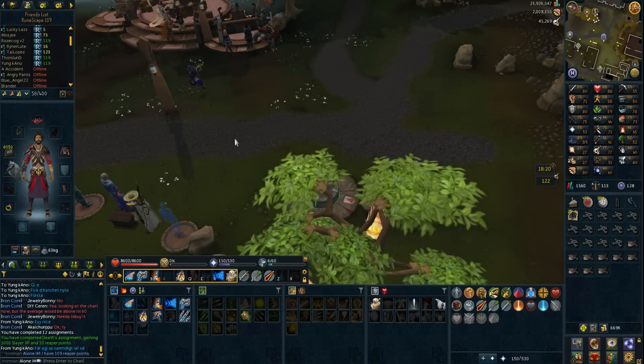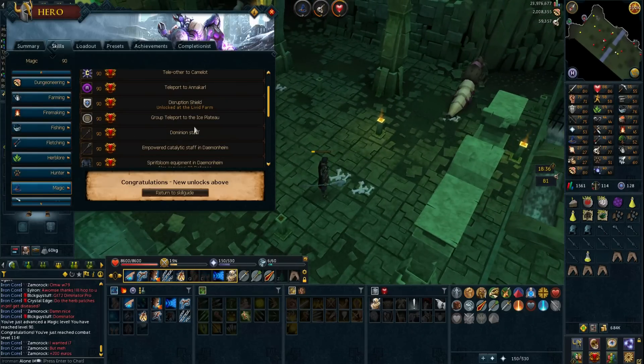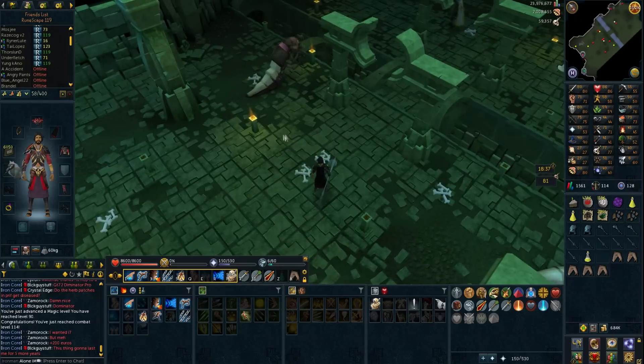I just got 90 magic and I can now use the noxious staff — which I obviously don't have — as well as the seismic wand and singularity. That is quite awesome. I also got 414 combat. Look at all these alch bolts. I'm just going to finish up this task.